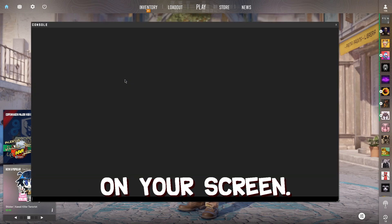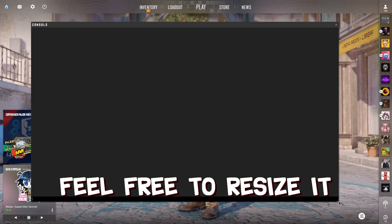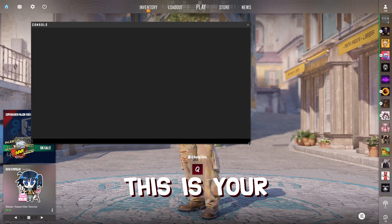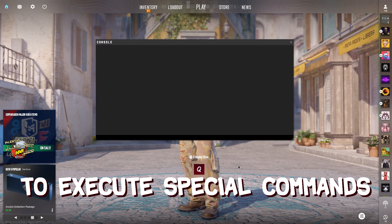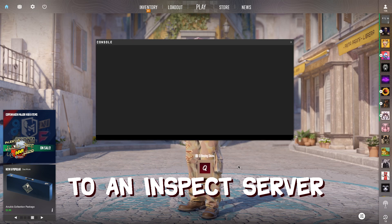You should now see a gray box on your screen — feel free to resize it to any size you like. This is your in-game console. You can use this to execute special commands. Let's use it to connect to an inspect server.